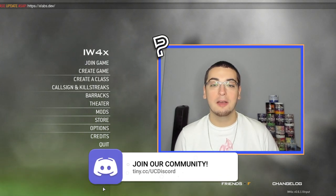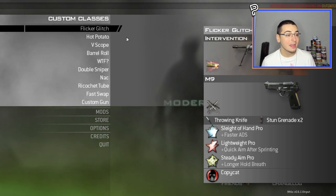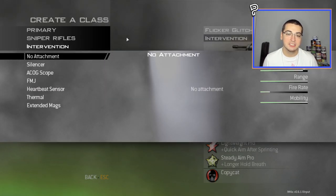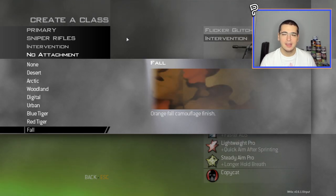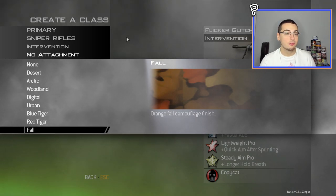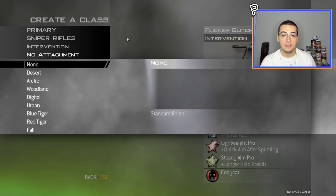I didn't even tell you guys what camo pack I'm giving out today, so instead of telling you let me show you. If I go into my creator class, you might be like 'wait, what camo is that?' Here — if I go into the Intervention, you can see it's kind of like Fall but not quite, because it's actually Autumn from MW3.